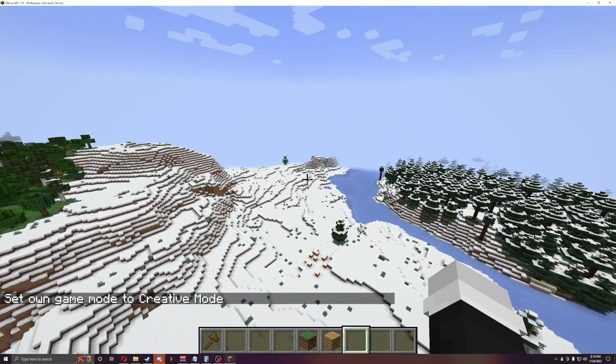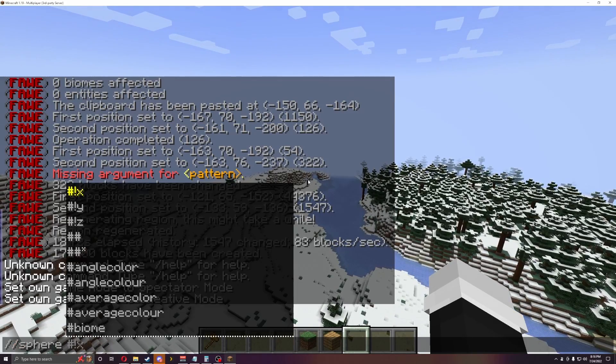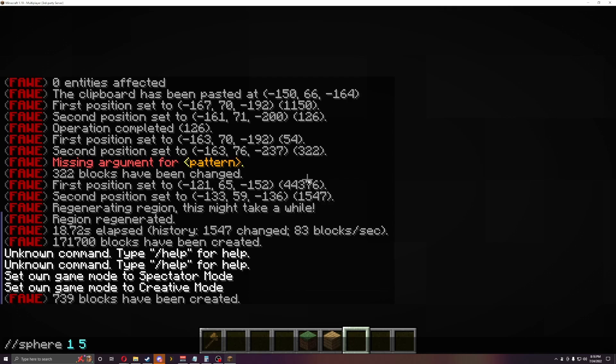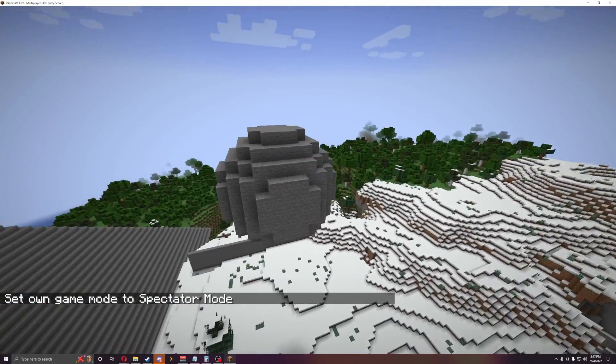Now what we can do is a sphere. So slash slash sphere — the first argument is the pattern, and then we'll do a radius of five. It will always place you inside the sphere because it goes off your foot location. As you can see, it put a sphere in there.